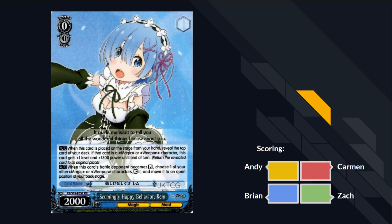Next card. It's time to get Serious Rem - Seemingly Happy Rem. She's better than Seemingly Serious Rem. When this card's placed on the stage from your hand, reveal the top card. If it's a magic or weapon character, she gets a level and 1500 power for the turn. When she reverses your opponent, you get to rest and pull one of your weapon characters back to the backstage. S+. Clean cut. With all the bombs in the set, this card is insane.